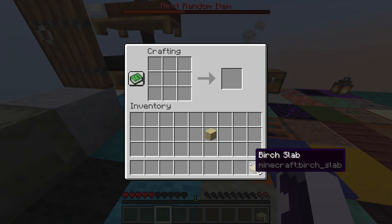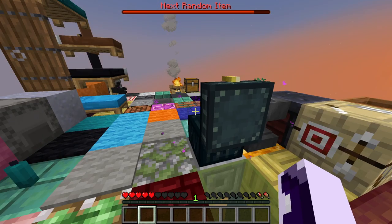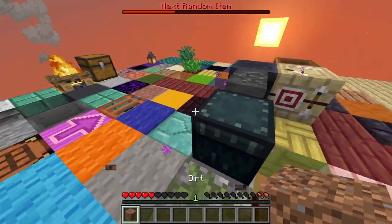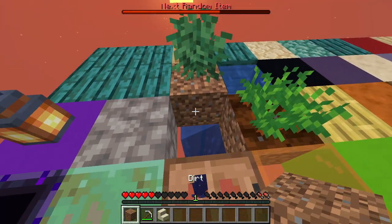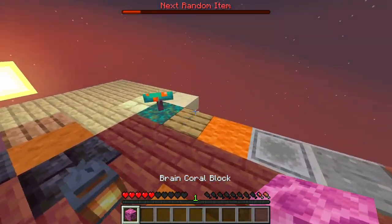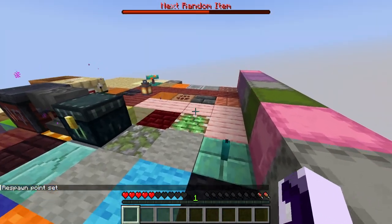Let's get more slabs and expand again — I'll keep expanding on this side because the other side has shulker boxes and we still have two more to place. This is our storage. No way — we got ANOTHER dirt block! Just how lucky do we have to be? I can't get any more lucky, I swear. We can have two berry bushes now!